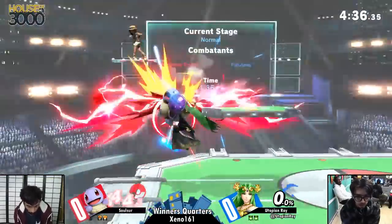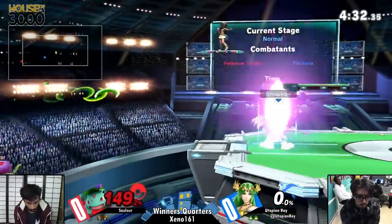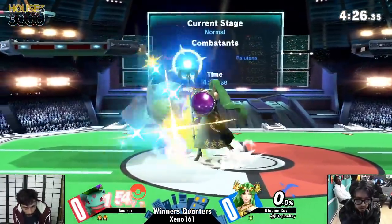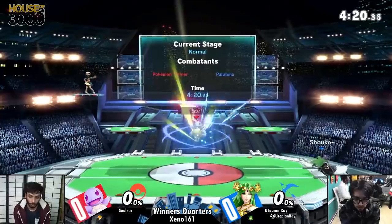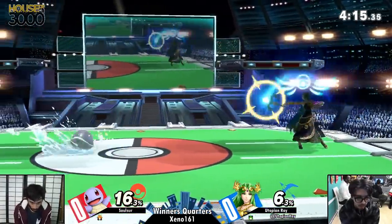That's on everyone else — he would just get hit by it. He had to switch off of Squirtle. That's how you beat him. I don't even know what he was trying — going for like a fancy ledge cancel. Palutena up smash. That's all I have to say about that kill.